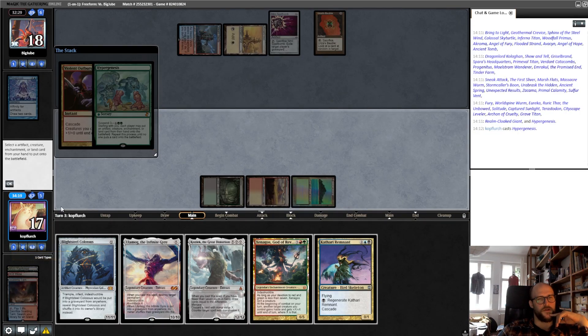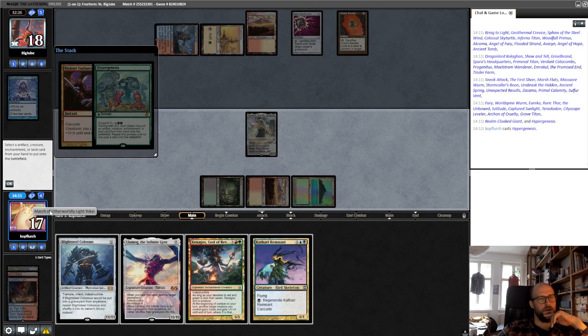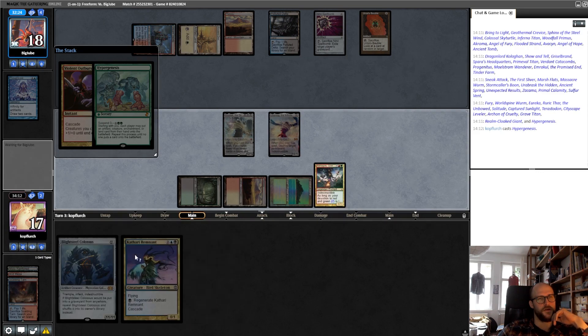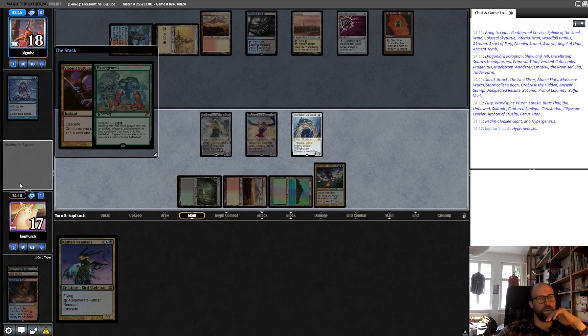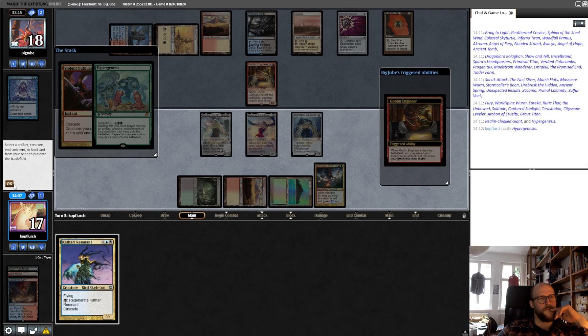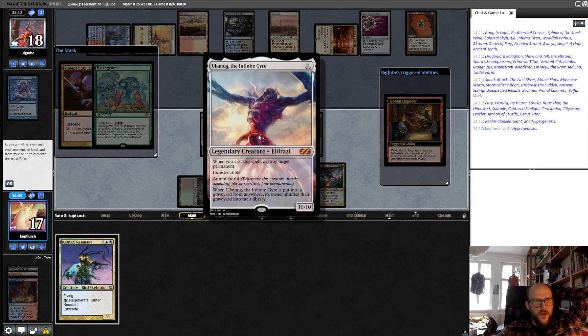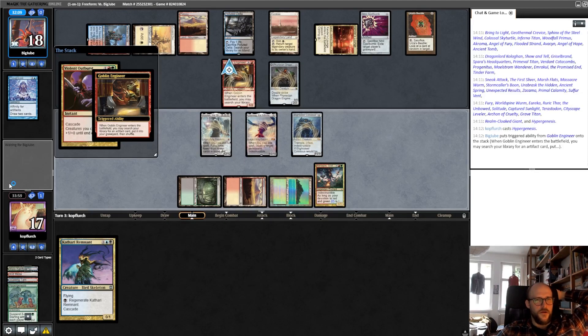So I think we start with Kozylek here. Close our land, close our Ulamog. He stops. Xenagos. Still nothing. Blightsteel. Puts in the Engine here. Now is the question - you can annihilate for him if he has 4 toughness, or could he just even get bigger. So I think it's just doubling the Blightsteel.